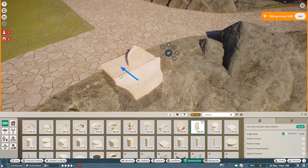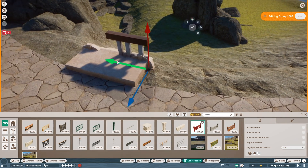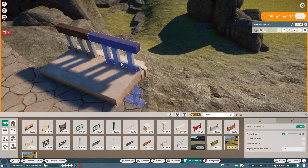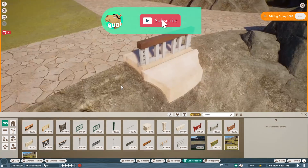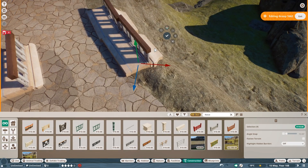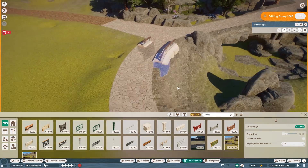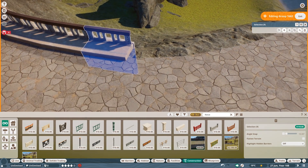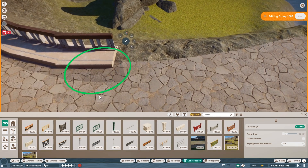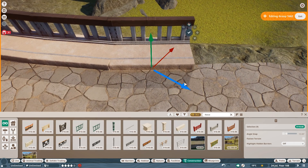Now we jump over to the next major part — detailing the area. The nature and the overall habitat is mostly done, so now we need to make sure we have the guest viewing area. I wanted to go with something more classical this time — a bit more inspired by actual zoo architecture — so we have this very bright ivory-colored concrete, which is a bit more reminiscent of an 18th-century classical garden style.